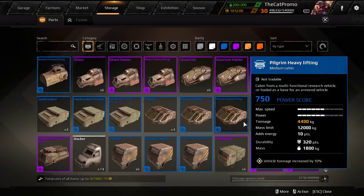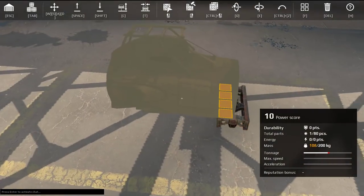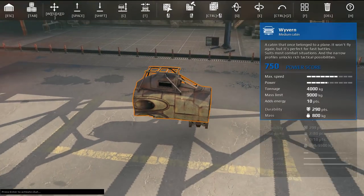Most people use quantum because it gives 12 energy and it's only 9 long, while the werewolf is 10 long. But just for easiness, I'll be using a wyvern.